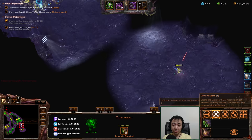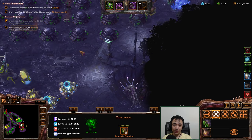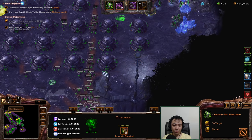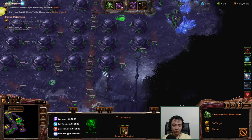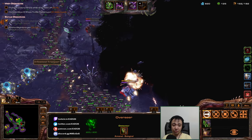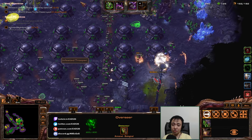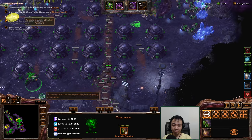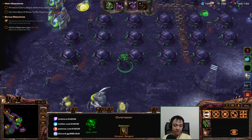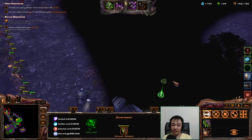I don't know where they're coming from — oh there they are. I'll actually need detection over here. Can you see them? They're over here trying to drop on our units. But that's not gonna be a thing. Let's send our units to this area with the banshees.